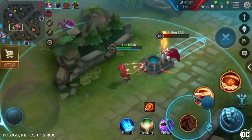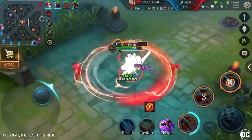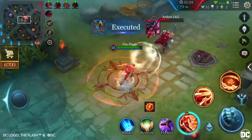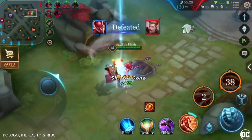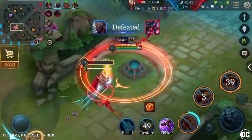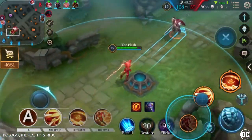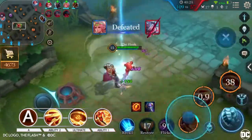Tip 2: Try out this effective combo with The Flash. First, collect stacks for his passive. Get in close with Super Speed, swing with his strengthened Normal Attack from Sonic Boom, then use Mach Punch to get in 5 more hits, then immediately use Cyclone. After that, use the second part of Super Speed to return to his original position. The combo sequence is: Normal Attack, Ability 2, Ultimate, Ability 1.